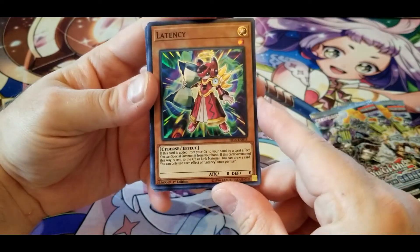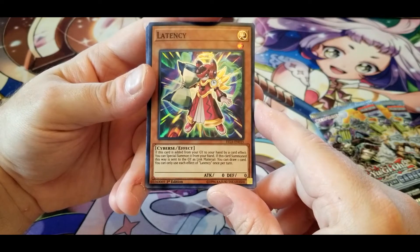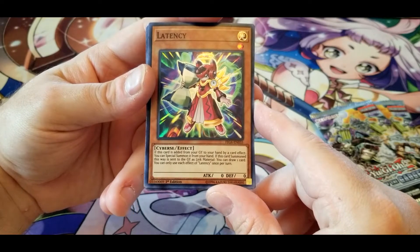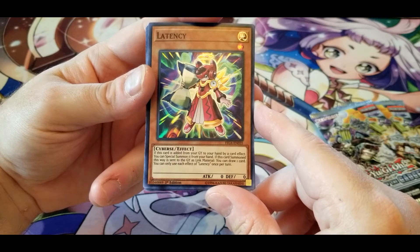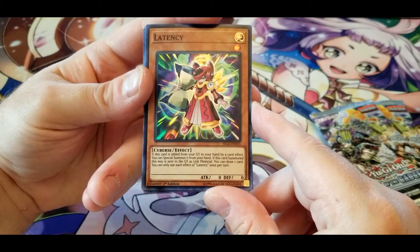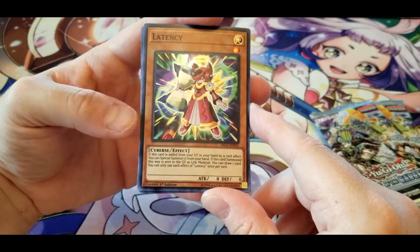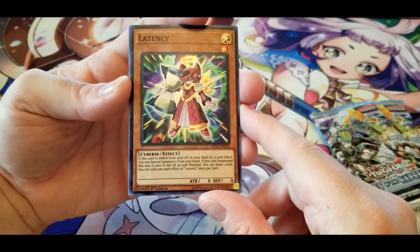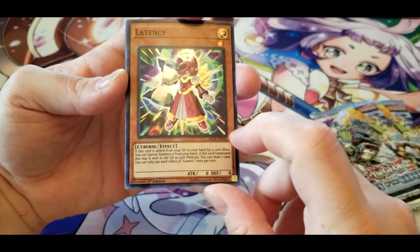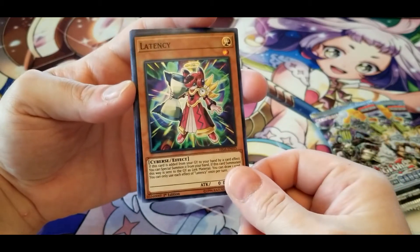Latency: if this card is added from your graveyard to your hand by a card effect, you can special summon it from your hand. If this card is special summoned this way and is sent to the graveyard as link material, you can draw one card. Each effect once per turn. If you have a way of reliably pulling it out of the graveyard and then immediately using it for link summons, that's not too bad.